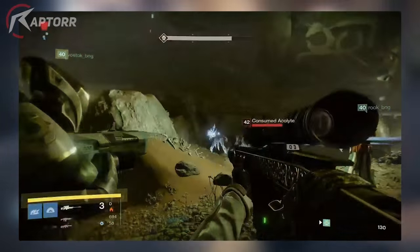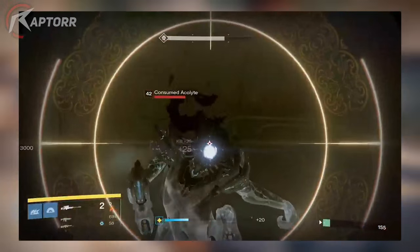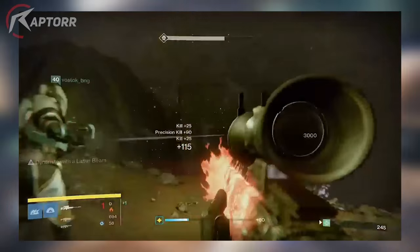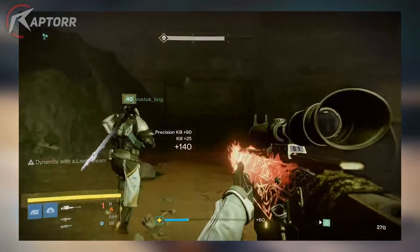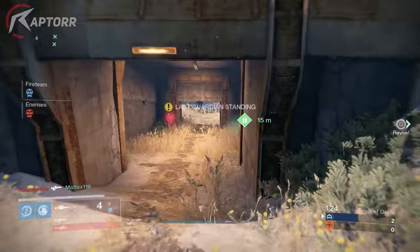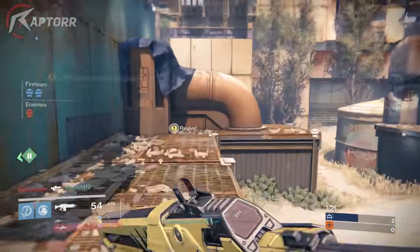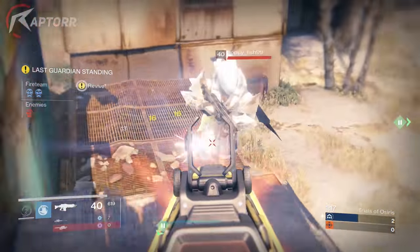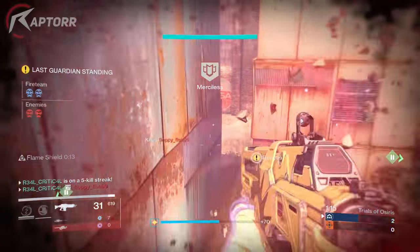Here it is in action: you kill one, two, three, and the last round in that magazine lasts five seconds dealing extra damage. With the With a Laser Beam perk, the extra round from Dynamite causes a massive explosion — that's going to be great for clearing ads in the Prison of Elders. I strongly recommend it; it'll be very amazing to have.